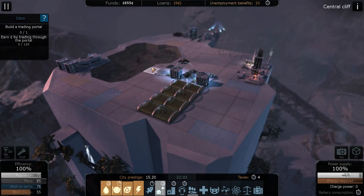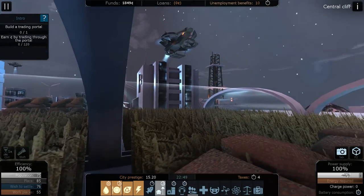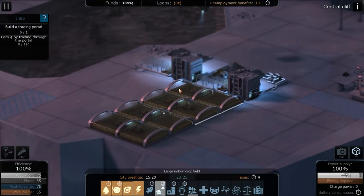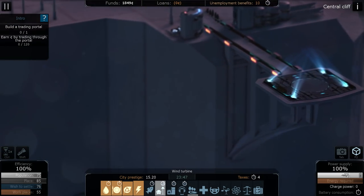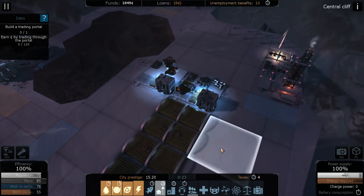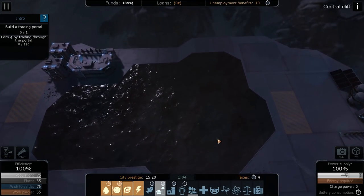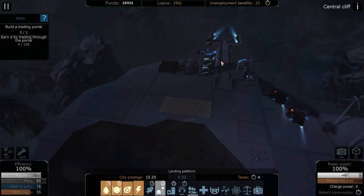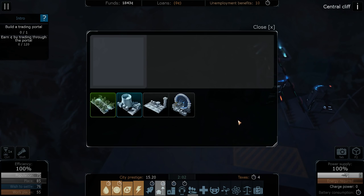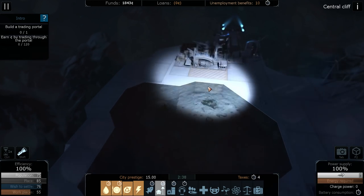There's a Tab camera view and F2 as well - pressing F2 takes you into an almost realistic view, and Tab gives you the close-up cinematic mode. I like the F2 view for screenshots, the depth of field works really well, though you can't really play in it. Now we're making 45 power - perfect. Let's place the trading portal over here by the storage. Trading portal: 30 matter, aesthetics plus 5 - that's good!